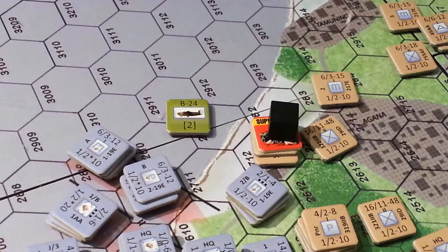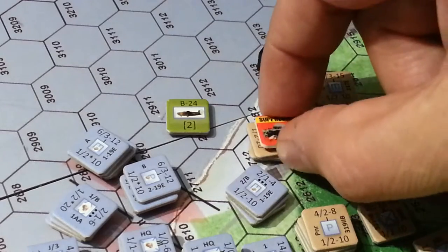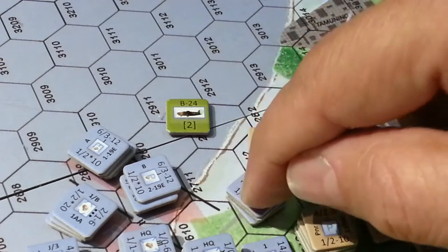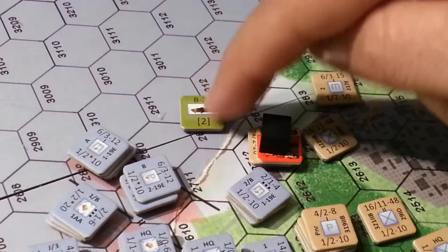Let's take a quick look at this. This is an example of some of the things that make me question what's going on with this game and how the system is working for me. We're looking at Guam and the assault we're about to conduct here. These guys are suppressed and they're in a town, so I have a defense of 8 divided by 2 is 4. With a defense of 4, I've got 28 and 30 here, so it's 5 to 1 or better.